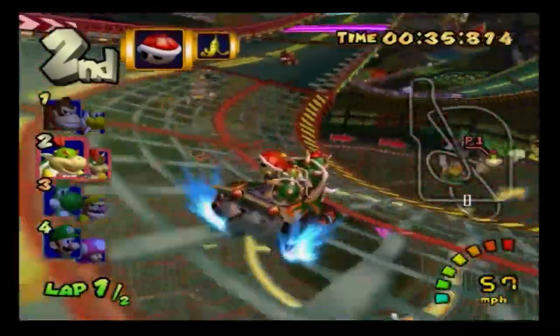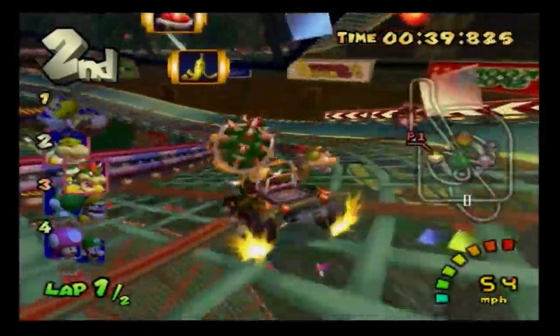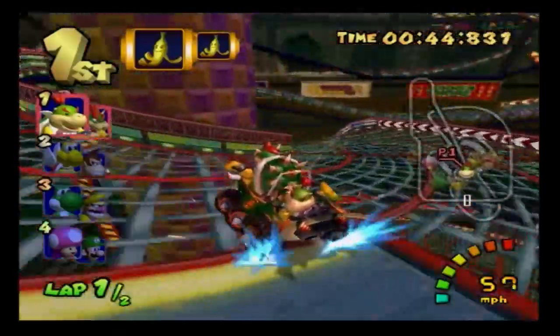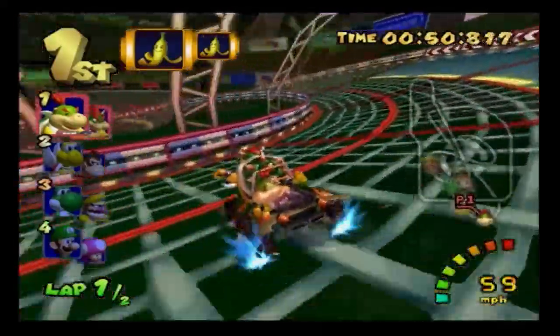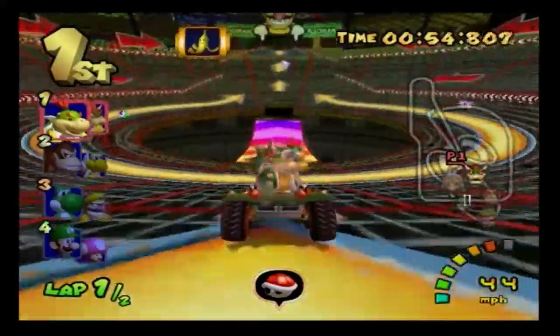I got a banana. Now we've got Donkey Kong and Paratroopa as opponents — those are going to be annoying because Paratroopa is going to throw red shells. But the good news is there are only two laps in this place.